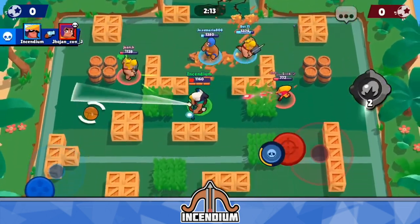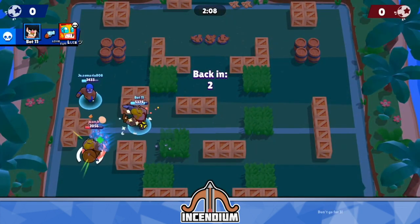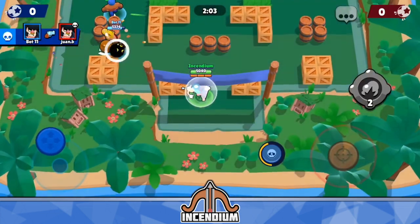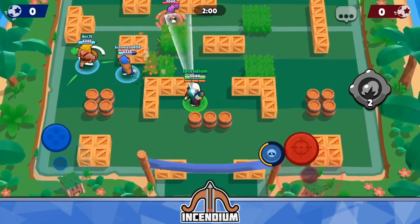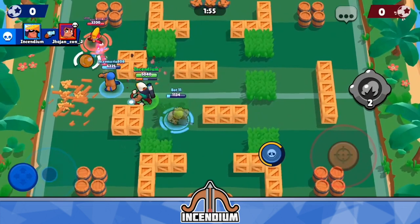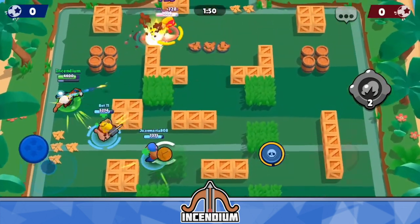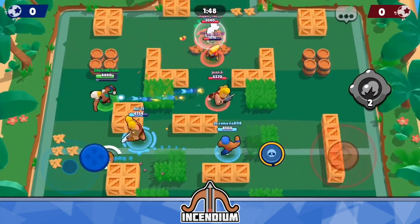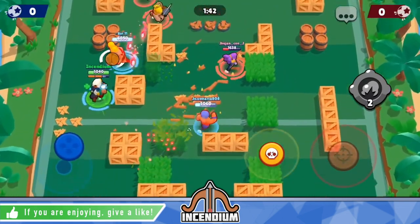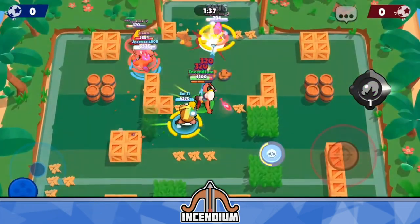I recommend not trying to go for this because it's so hard, and very few people at a high level are going to be walking into the center of your mine pattern. I would mainly try to go for two mines at a time, or one mine on two different people. A lot of times if people don't know your mines are there, it's still very easy for them to walk into an area where they'll be hit by two different mines. This is something you can try to work towards and hit more consistently — it's definitely more feasible than hitting them with all three mines.